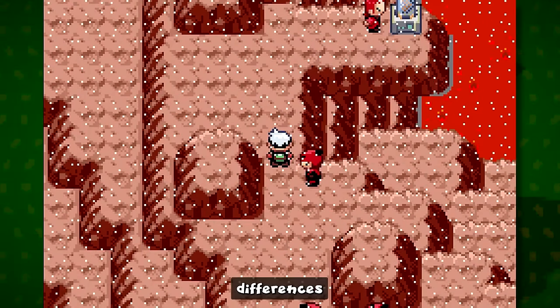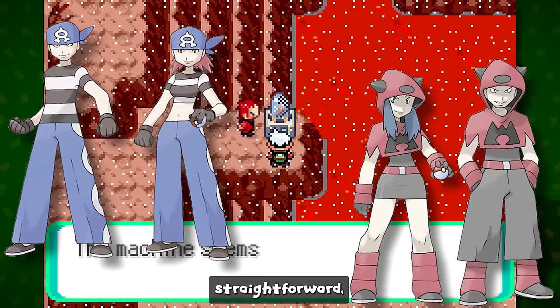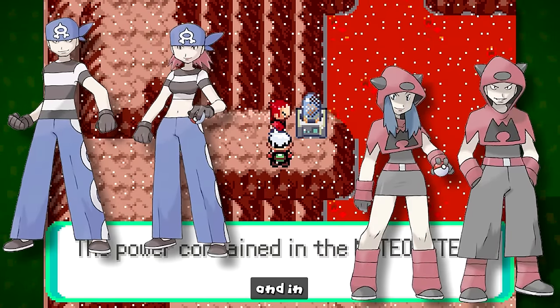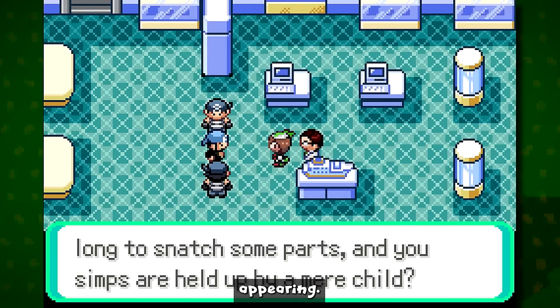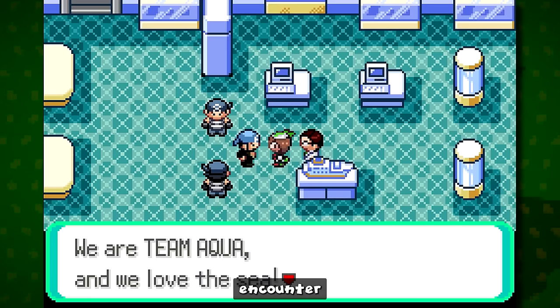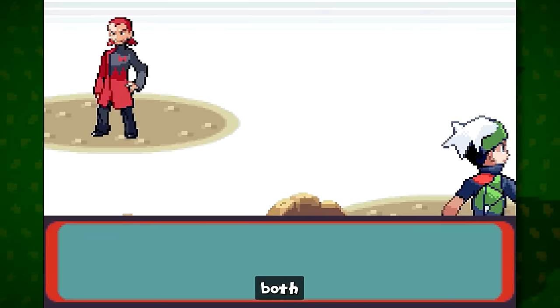The differences between Team Aqua and Team Magma are fairly straightforward. In Ruby you have Team Magma, and in Sapphire you have Team Aqua. In Emerald, there is a mix of both teams appearing quite often, though you do encounter Aqua a bit more, but you do run into both teams at times.